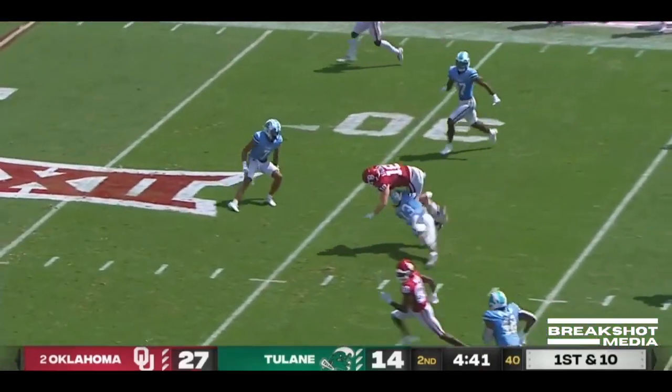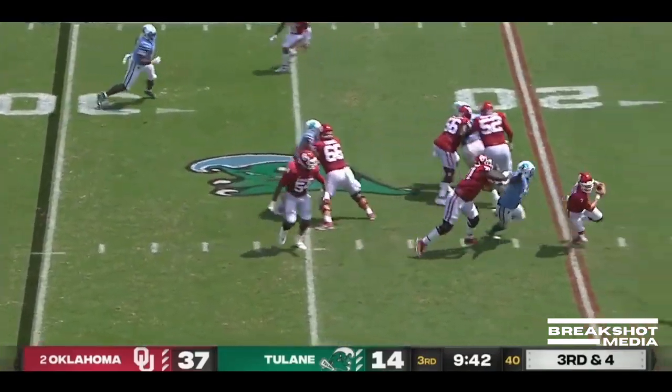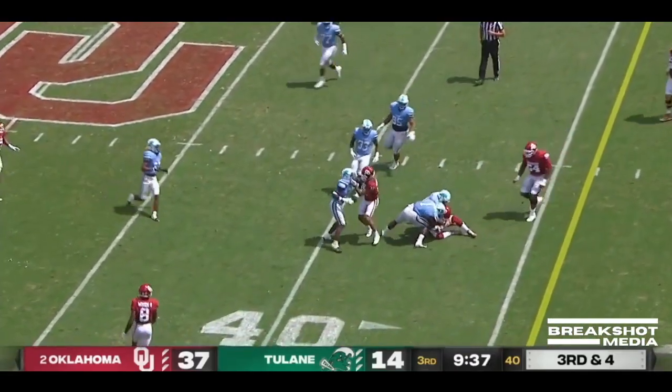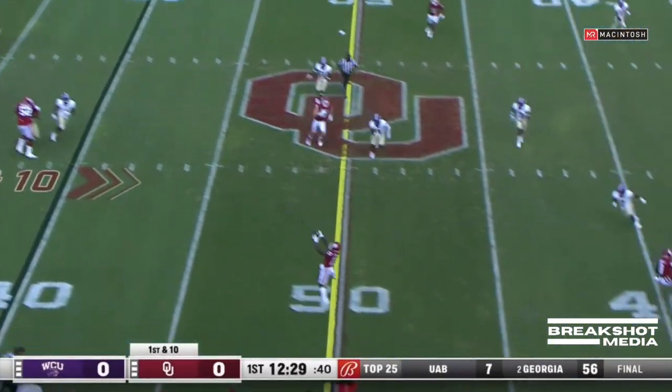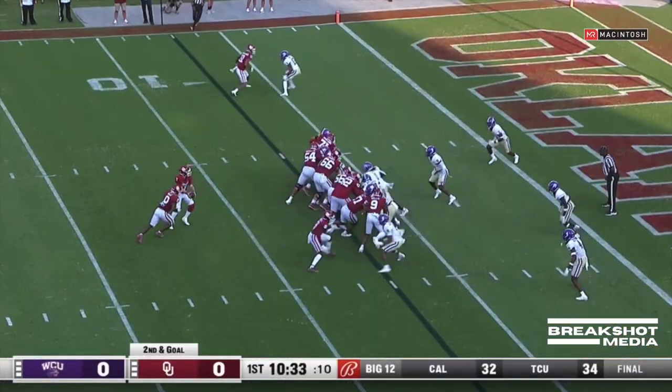Rattler wide open, as is Stogner. He steadily drifts back, but there was a defender in his face. Now Rattler takes off and gets the first down — the blocks happen. Sooners going quickly with a pass to Mims across midfield, from the Western Carolina 7.